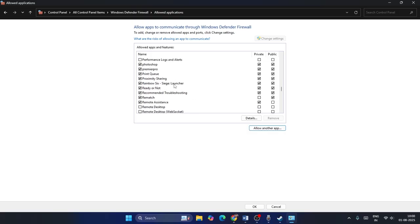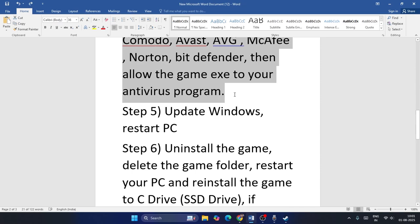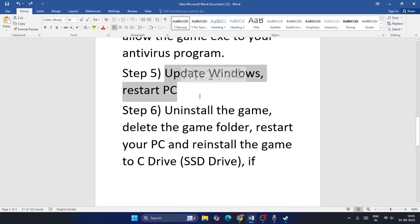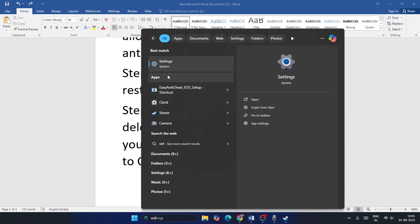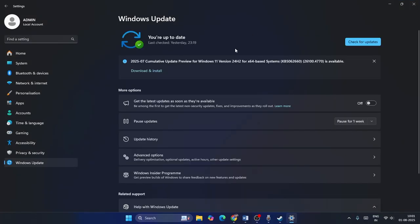If you need to add Rainbow Six Siege to the firewall list, make sure you check both the Private and Public boxes. Then check if the issue is resolved. The next step is to update Windows and restart the PC — go to Settings, then Windows Update, update your Windows, and then restart your PC to check if that fixes the problem.